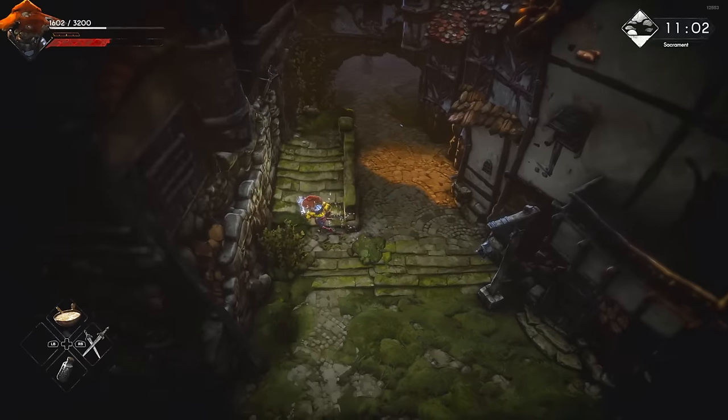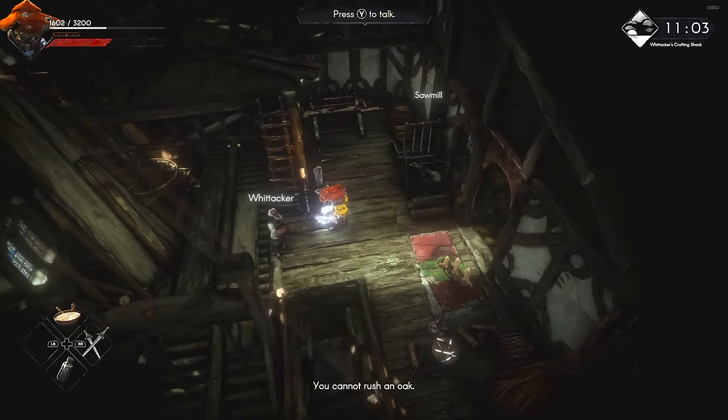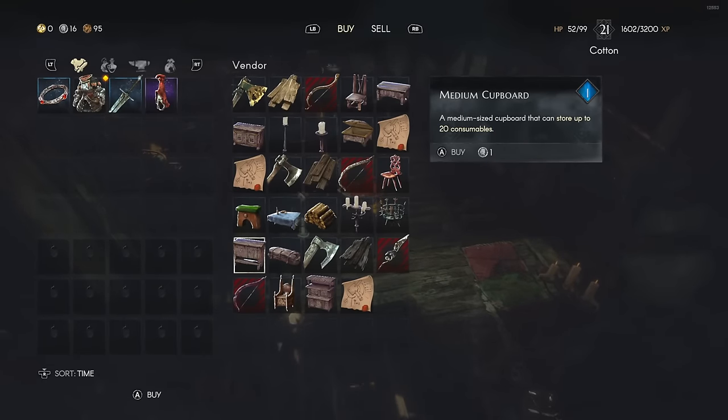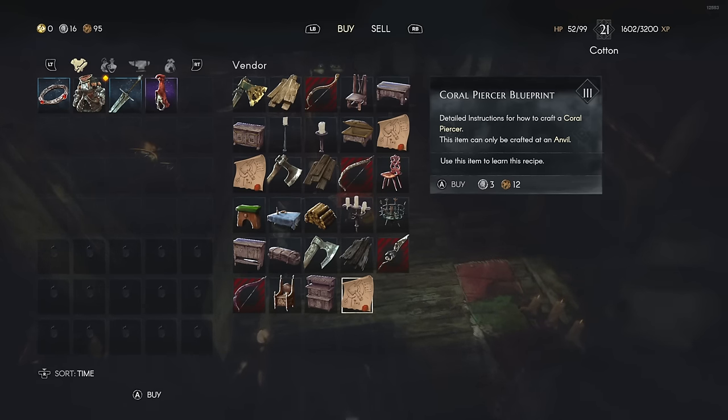Then we also have the construction shop, which also becomes a full-on building at rank three. He sells better furniture, including storage with bigger compartments to put in your home, and he also has some blueprints, including spears, which is pretty fun in itself too. On top of that, all these locations also get stations to process lower-grade material sources into somewhat higher-grade ones, so that is worth keeping in mind as that is where they are located.